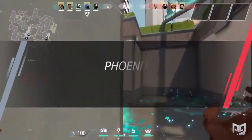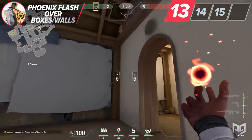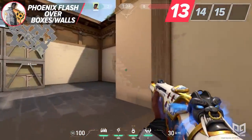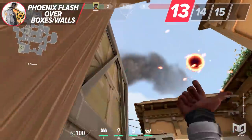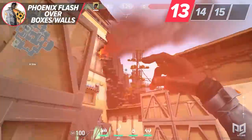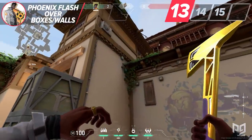Let's keep it simple. Flashing around walls and terrain is great, but if you can flash over them it's even better. The reason behind this is it can often cover more areas and it's harder to react to. So if you can mix up your flashes from over boxes and around boxes, you can really throw your enemies for a loop. One of my favorite spots to flash like this is on Haven A Short. Flashing over this box can be quite annoying and it will cover both the deep corners that players love to play in.